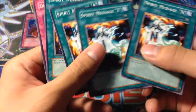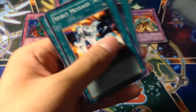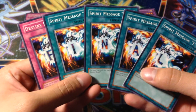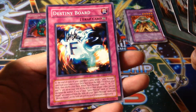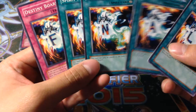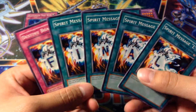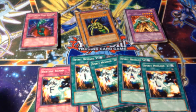So the original Dark Beginning 1 has Exodia, and this one has the Final Destiny Board. I remember when I was a kid, I got this out of a pack and I freaked out, because around the time Destiny Board was first revealed in the anime. So, pretty cool — got the whole Destiny Board set.